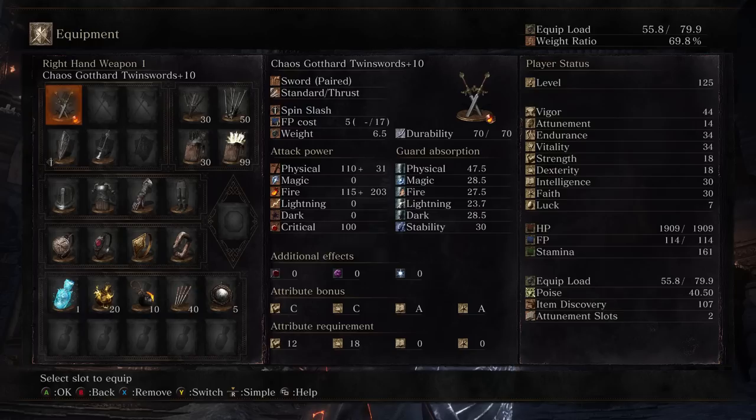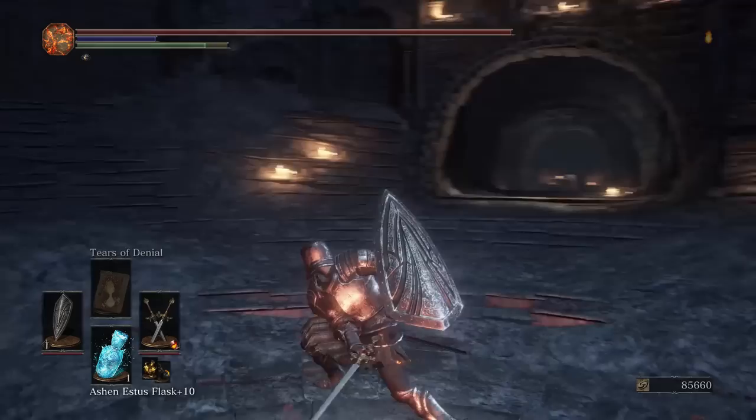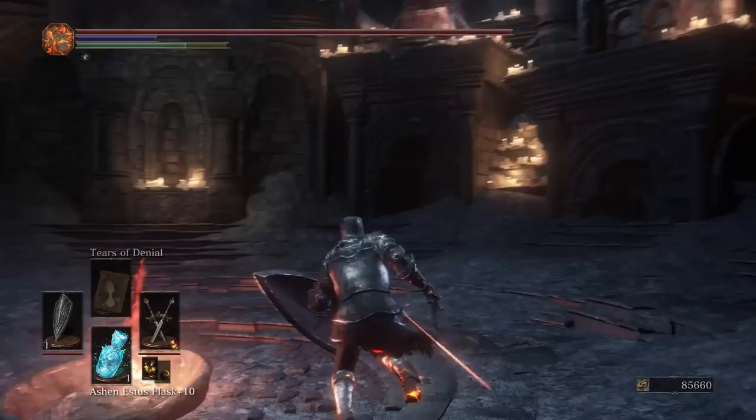Today we're going to be taking a look at the Gothard Twin Swords — probably one of the best straight swords in its class. I haven't used a straight sword in a while for the arena, so I thought I'd just start whittling down all of the straight swords as well. The Gothards have the longest range, I believe, out of all the straight swords, so that's why you see them so much in meta.